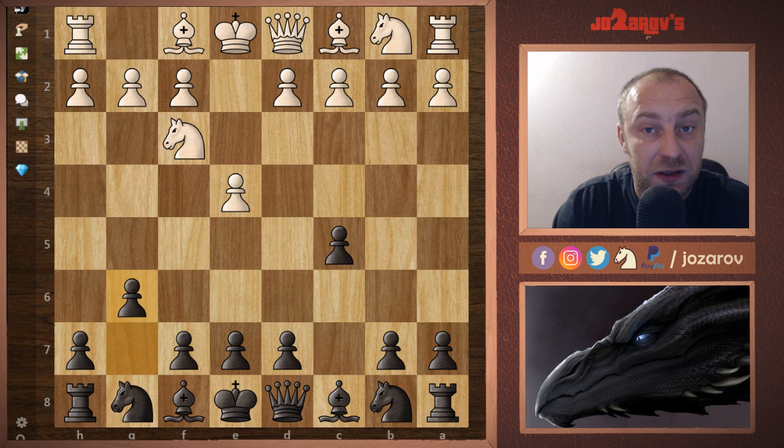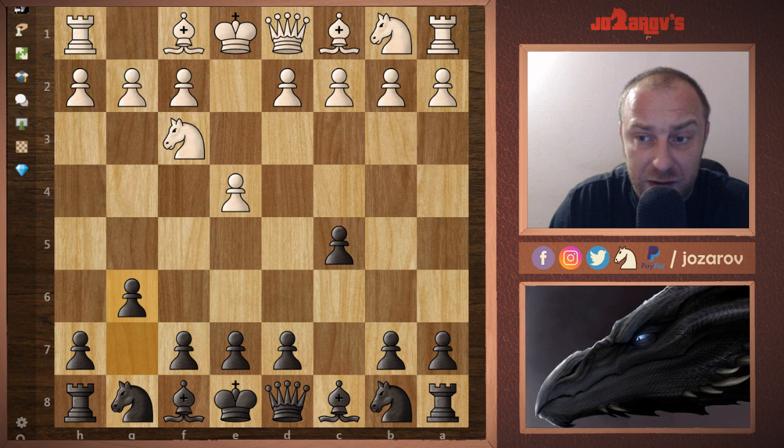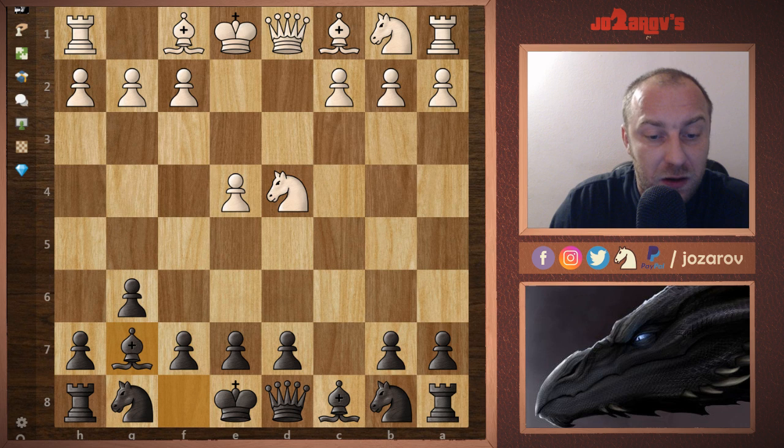In the Hyper Accelerated Dragon Sicilian Defense — if you start watching the series, watch it from the introduction video first, then check out more particular lines. After d4 we have cxd4, Nxd4, Bg7, and now c4 — this is the Maroczy Bind setup, with White having central control with the knight and two pawns.